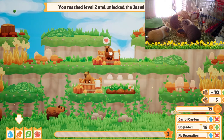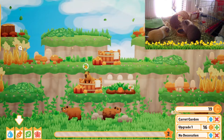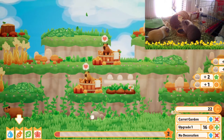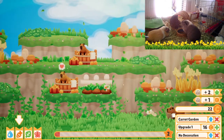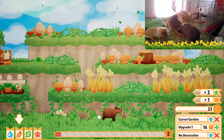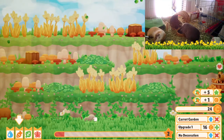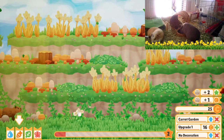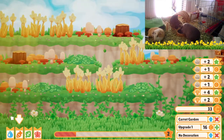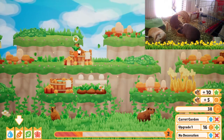I could use a spa day myself. Level up — collect mushrooms, flowers, and scones on the ground for extra coins. That's a good call, I forgot about that. Selecting, collecting, collecting, collecting. All right, we've got coinage.